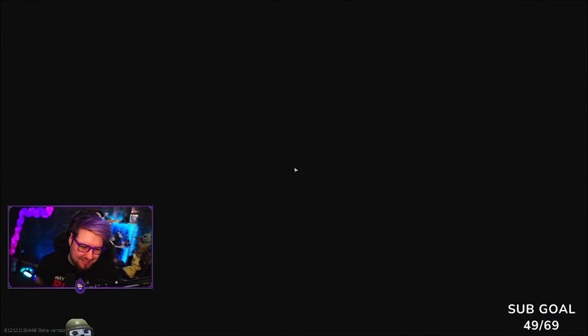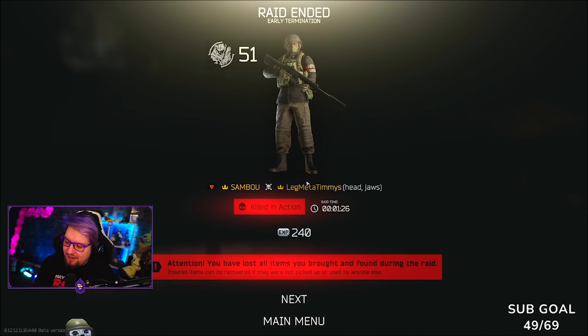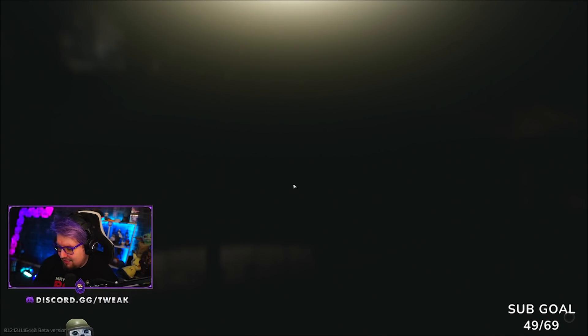Two radio transmitters and something else — I think it was a cyclone. I was stuck in the animation for picking it up. I killed that guy on the hill though. I thought there was a guy behind me but I think that was two military transmitters and a cyclone. I should have been more patient, oh well.